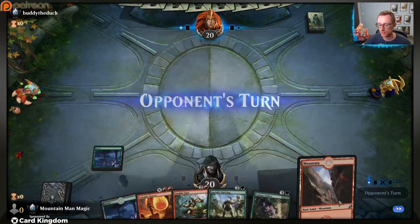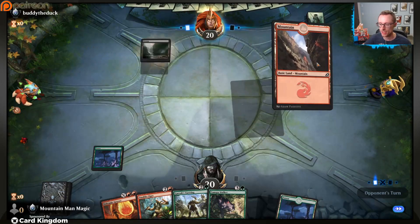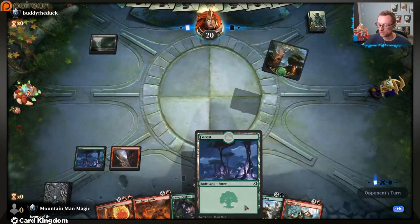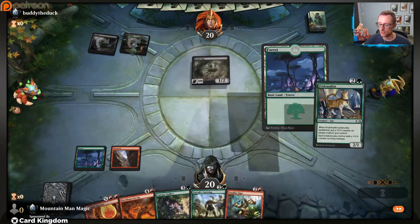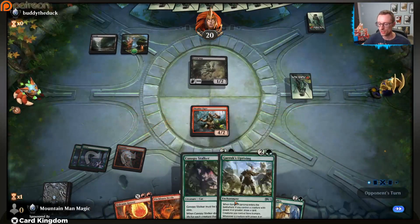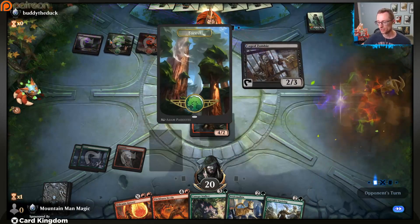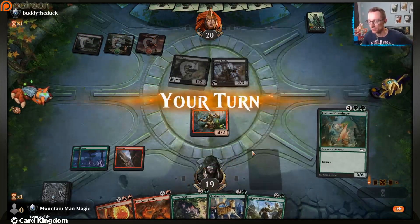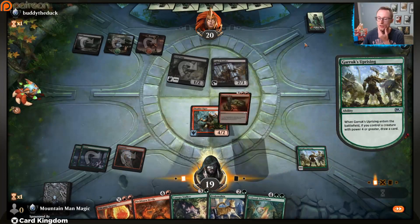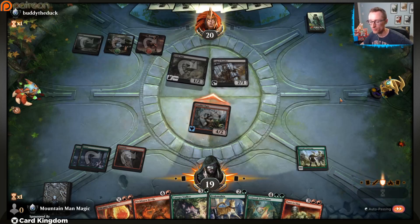If we can just hit a land - Fetid Imp, not ideal, but at least we can play Ogrenak Ogre. Then even if we don't hit a land, Garruk's Uprising will still draw us a card. Of course we're playing someone with three colors and not missing a beat on their land drops. What is going on? Playing 17 lands, Arena - you're supposed to be kind to us and this is how you repay us.